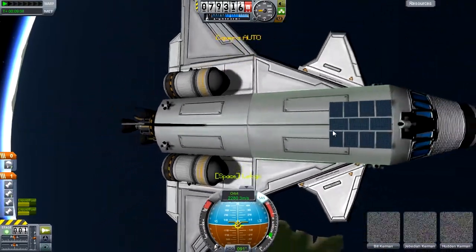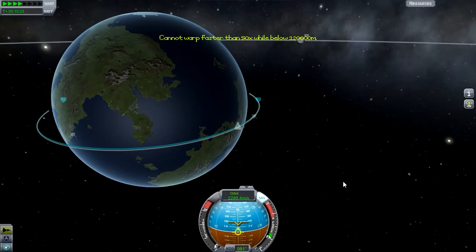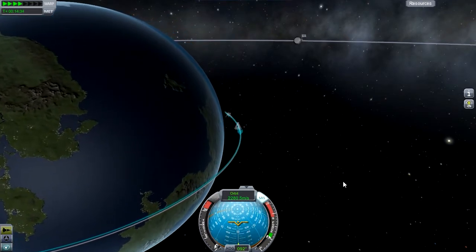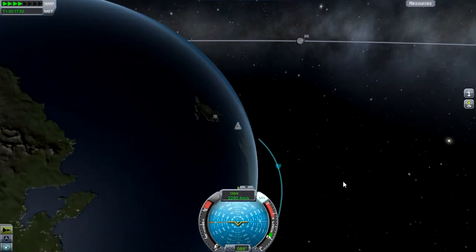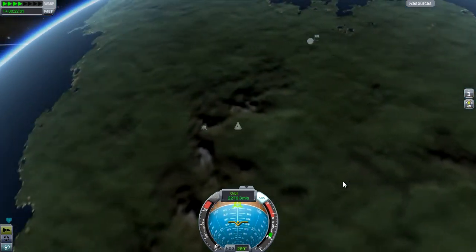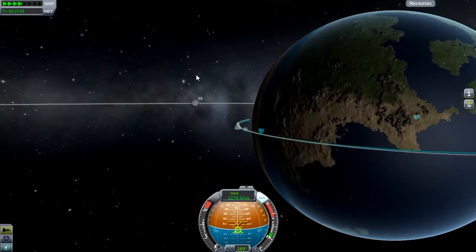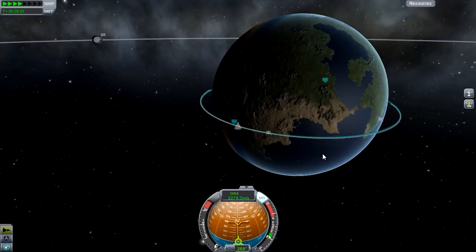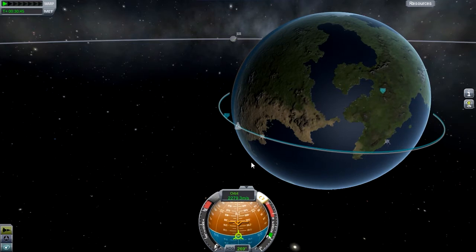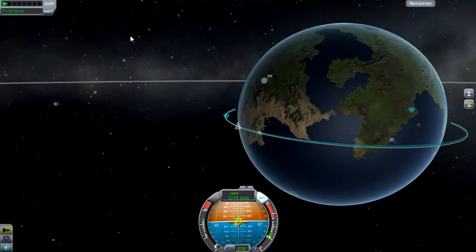We have boarded again and gone about a sixth of the way more around the world. I'd like to do this in the real scale solar system, that would be fun. But the realism overhaul — I'm still not 100% convinced by it. First of all, it's quite a pain to install. But secondly, it's almost overly complicated to the point where it's just frustrating — you think you've forgotten something, and you end up launching something 20 times before you've even built it right, and then you realize it doesn't have enough delta-V.